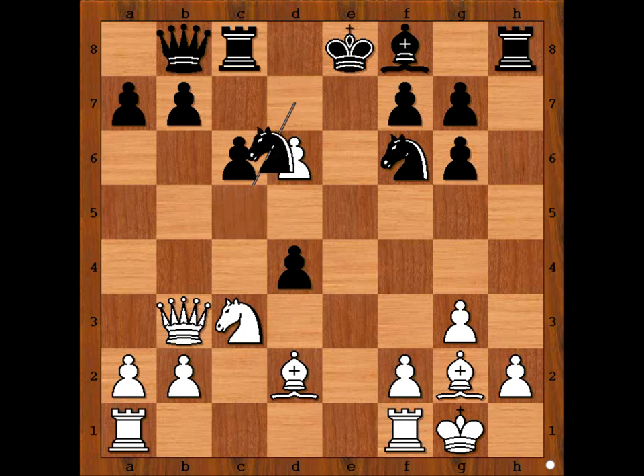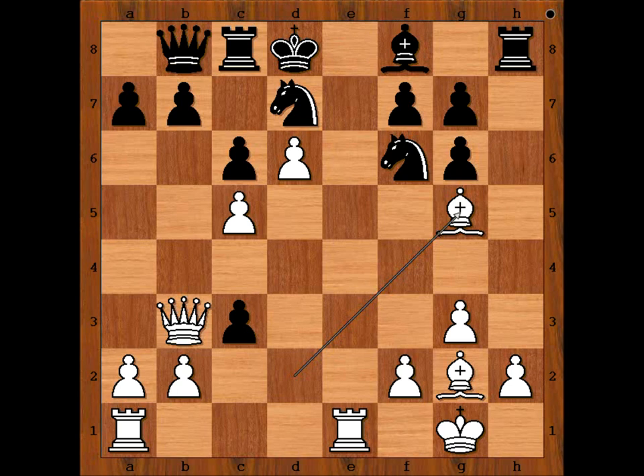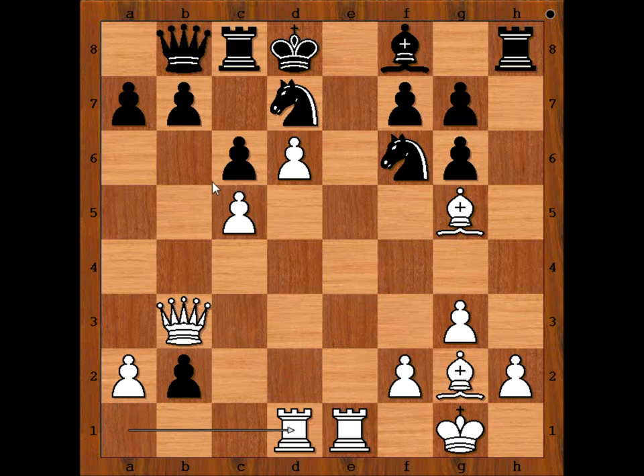Well, if d takes on c3, then rook from f to e1 check, king to d8. Bishop to g5, pinning the knight. And after c takes on b2, rook from a to d1 — and perhaps queen takes on f7 could be next.